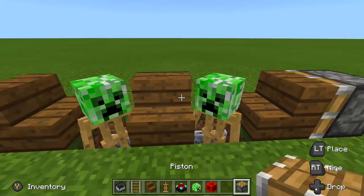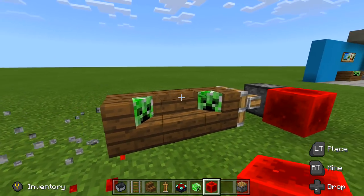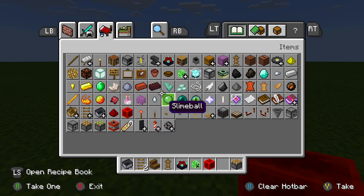On the Better Together update, all you have to do now is place in a staircase on each side, then go ahead and take out your pistons, place them in, and send power. There you go — you're done! You can switch up your mob heads however you'd like.